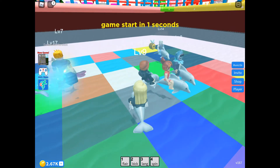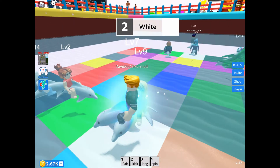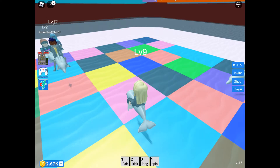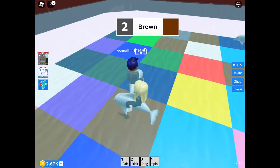Just going to run through some of the modes. Here we have Dolphin Mode — this one is underwater, so some of the colours can get a bit blurred. Just be careful you are actually on the right square, as brown can very much look orange and vice versa.